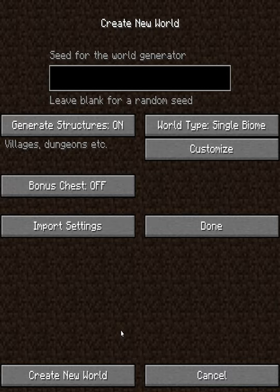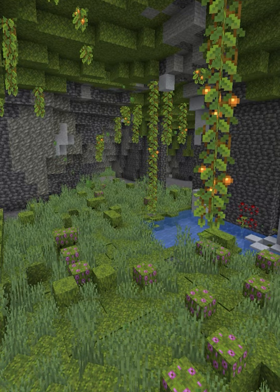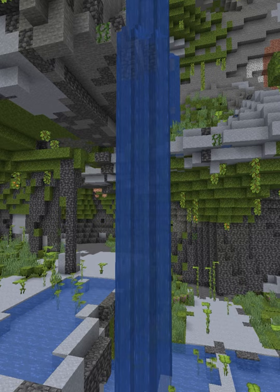This new cave generation comes with a lot of cool things. We already know about the moss, the spore blossoms, the azalea trees and glow berries. But now we can actually see them in action — they look amazing. Caving will never be the same again.